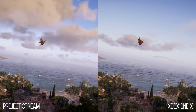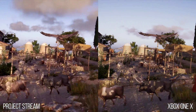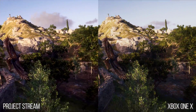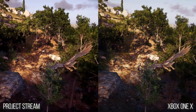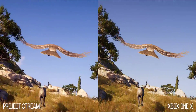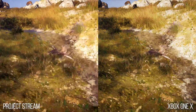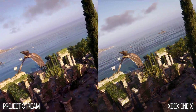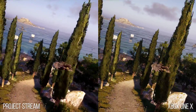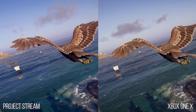We'll kick off with an Xbox One X head-to-head, and it certainly looks as though we have effective feature parity in terms of visuals. Draw distances and detail look the same, popping is very similar, as is anti-aliasing. However, the stream visuals do suffer from some macro-blocking, which is down to video compression, and there's also colour banding in the sky — again, down to video compression. By and large though, in terms of what the server itself is actually doing, stream is holding up well against the current console.